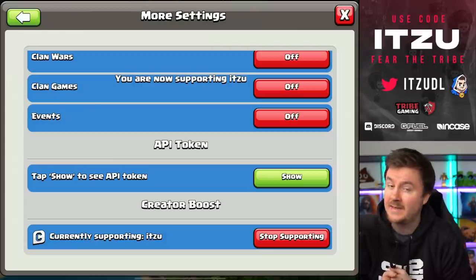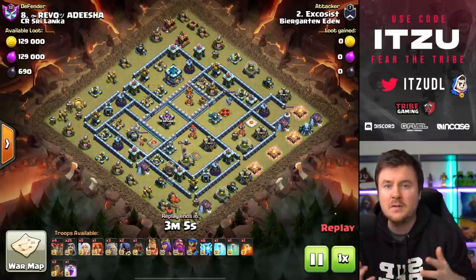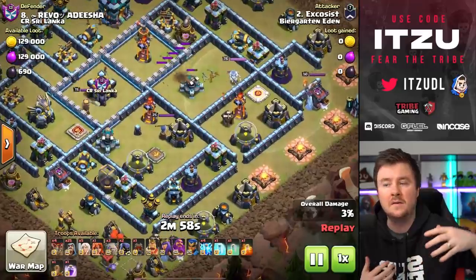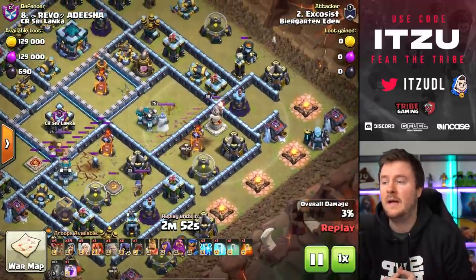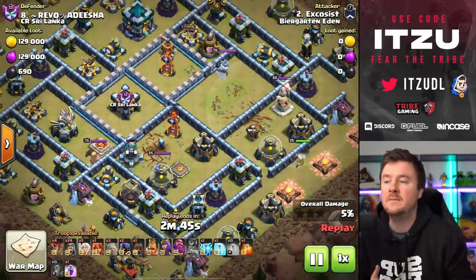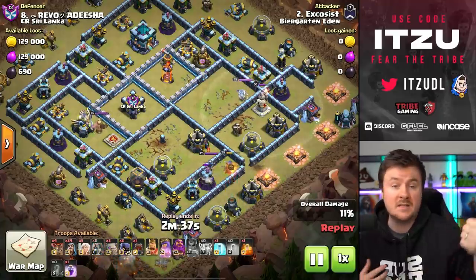Let's jump right into it and you'll see what exactly happened and what Exorcist did to this base. Starting off with a couple of lightnings — pros are just so insane at seeing the lightning value, things which normal players just do not see, and this is why the spell is so strong. He's using two earthquakes and a couple of lightnings on the scatter as well.